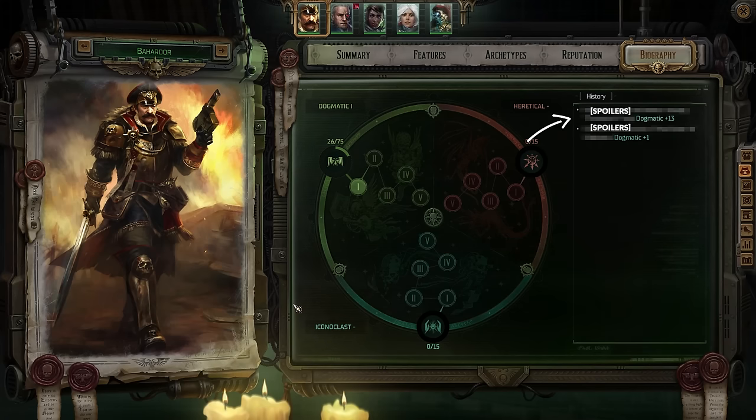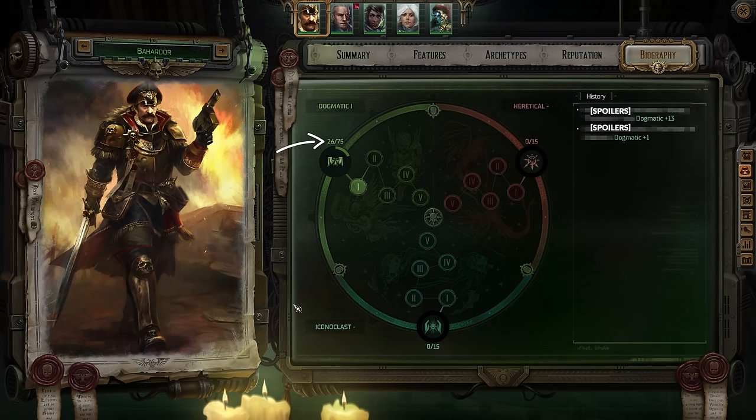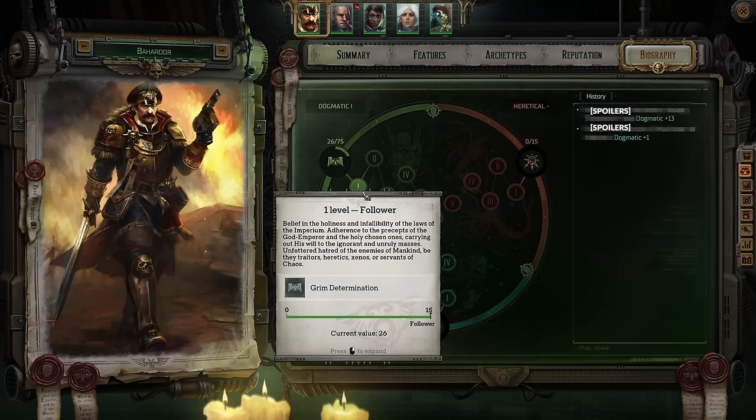Through choices you make, you can either become more dogmatic, heretical, or iconoclast, and your actions will result in you accumulating points for the three with thresholds crossed at 15, 75, 150, 300, and 600, each unlocking a new, more powerful modifier. Some of these will have a significant impact on your playstyle and party setup.